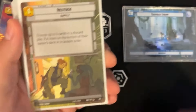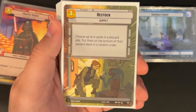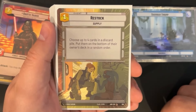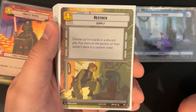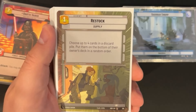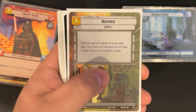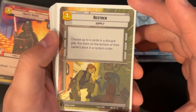We run one Restock, specifically for the control mirrors where games get very long. It puts cards from your discard pile on the bottom of your deck to avoid decking yourself — decking out in this game means taking three damage per card you can't draw, so Restock saves you around 12 damage. It also lets you put relevant cards back, like an Avenger if they've been wiped out.